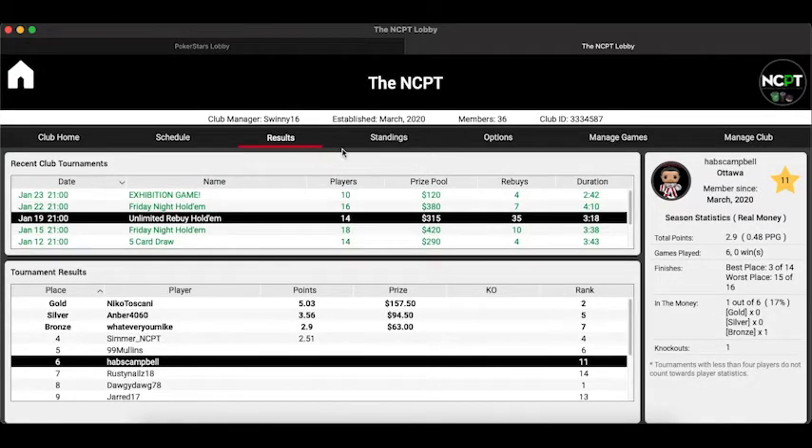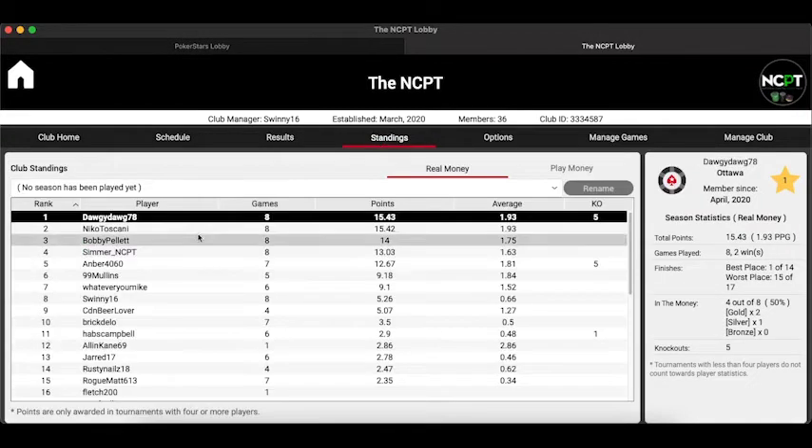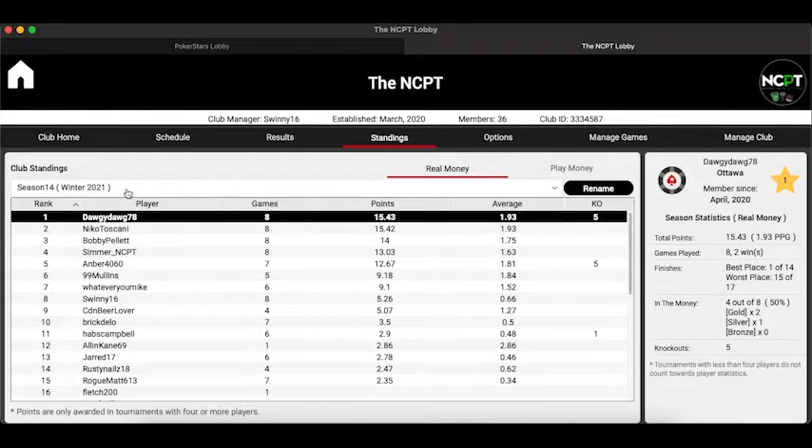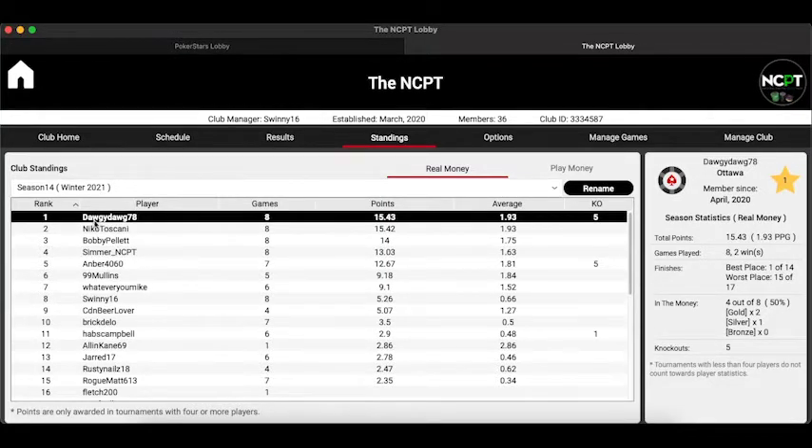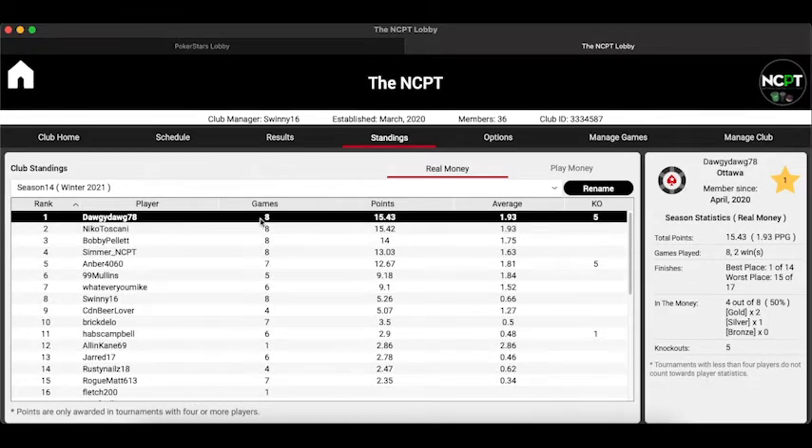The Standings page is the next button. This shows you, for any given season you select, the current standings. We're in Winter 2021 right now and we've played 8 games. It shows how many points people have, and the same detailed information panel on the side of the screen is available here as well.